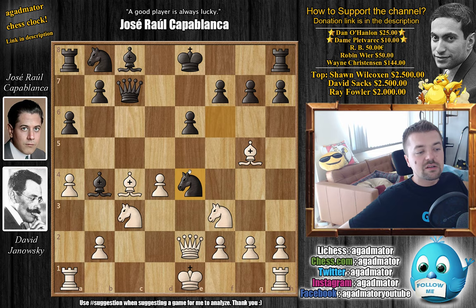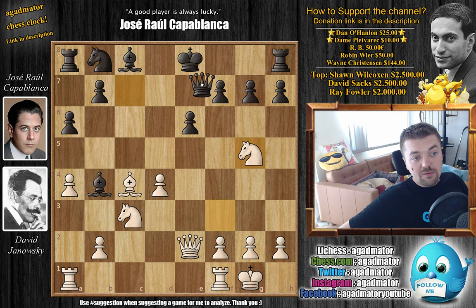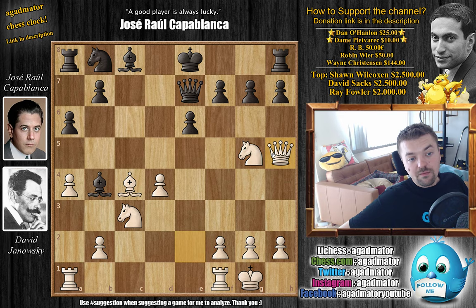White definitely has a lot of compensation for this seemingly gambited pawn. But Janowski isn't interested — he plays castles. And here knight captures on g5. Capablanca decides he's not interested in a pawn while his king is still in the center — he wants to remove black's strong dark square bishop. We have knight captures on g5, and now comes queen to e7 with an attack on the knight on g5, and queen to h5 already pressuring black somewhat on the king's side. Of course, you cannot castle due to queen h7 checkmate, so first you have to address this.